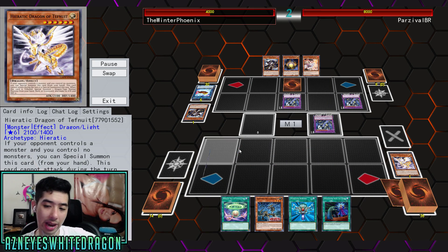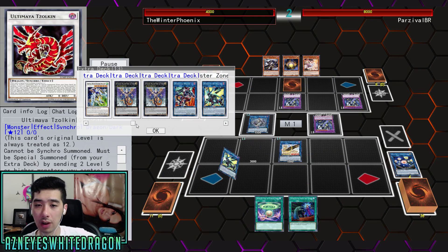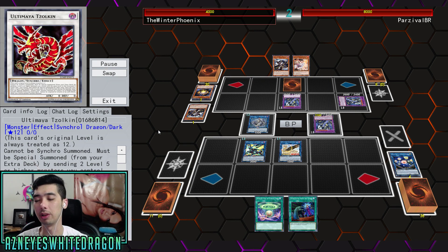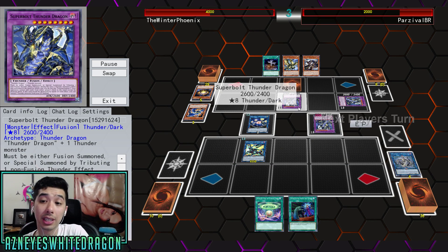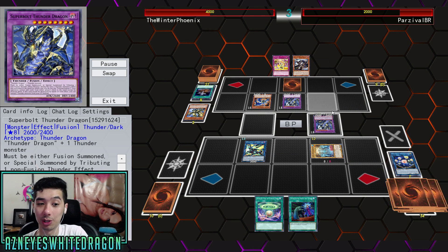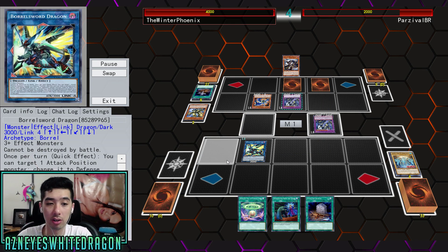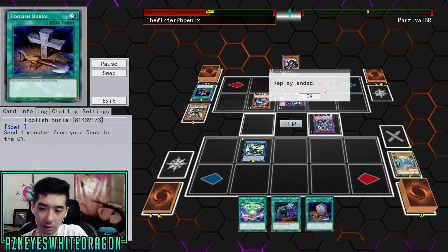This is going to be a Heretic build. Pretty much what it comes down to is the same concept — going for Needle Fiber. But this one is not playing Needle Fiber. There are so many different builds where you make Needle Fiber, grab the extra tuner, and then go into basically two of whatever cards you want. In this instance, he actually made triple Super Bolt Thunder Dragons turn one. Boro's Sword is just a really nasty card to run into, making it so it can't be destroyed. Also, being able to move certain things and the attack boost can get pretty nasty.